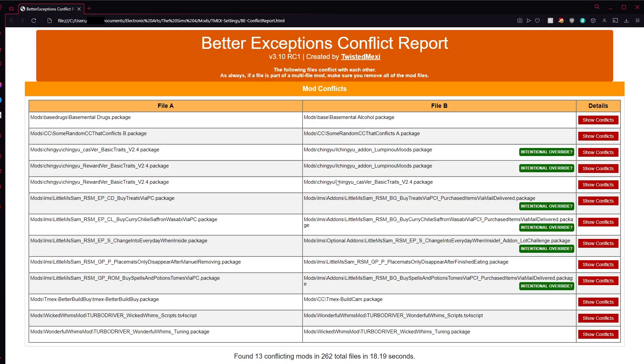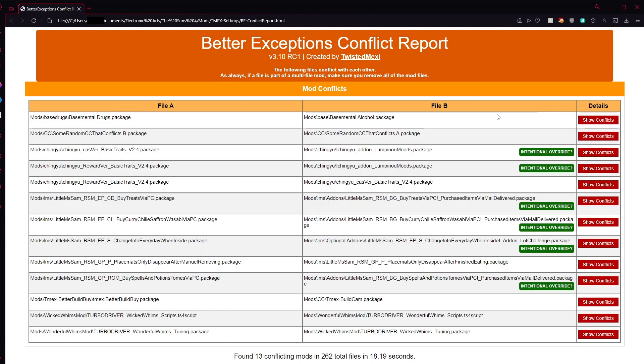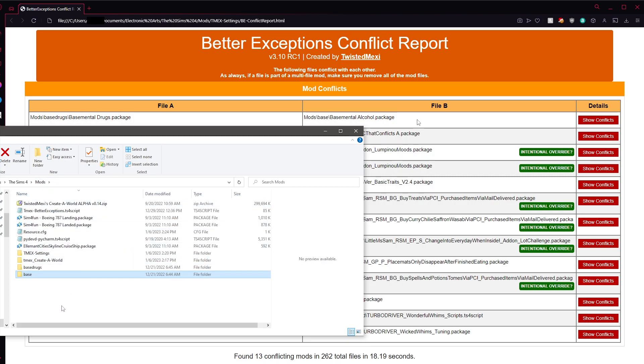When the report opens, you'll see a File A and File B column. Each row represents a conflict between File A and File B. For most players, using the report is simple. If you are confident a conflict exists between File A and File B and is causing poor game behavior, you must choose whether you want to remove File A or File B for that row. Whichever file you pick, remove the complete mod that file belongs to if it's a multi-file mod. This is also why mod removal must be done by the player — Better Exceptions has no way to ensure it removes the complete mod, so allowing players to delete mods from Better Exceptions would be irresponsible and lead to more issues than you started with.